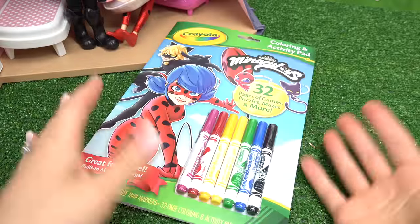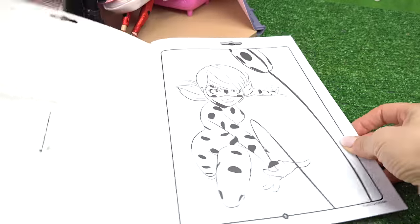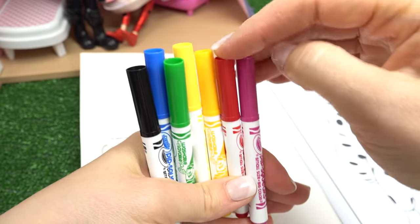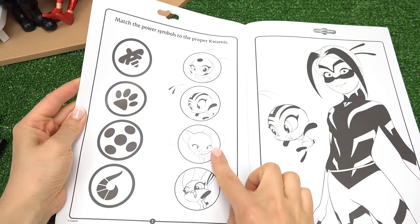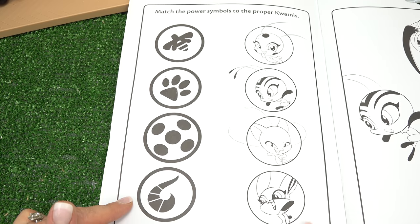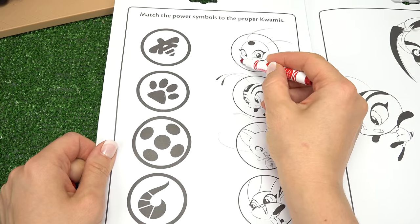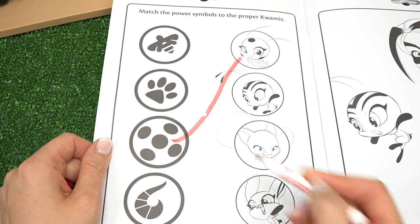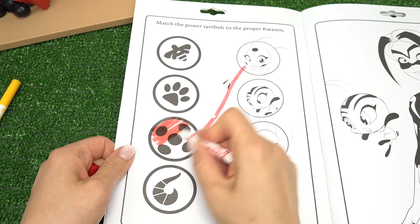Good little fans, first day of school for our Miraculous Ladybug heroes. Let's see their homework. Looks like they got a bunch of markers. We've got pink, red, yellows, green, blue, and black. First assignment is matching the Kwamis. Do you know the power symbols to the Kwamis? I'm going to pick the red color because we're going to start with Tikki. Here she is, she's so cute. Do you guys know her power symbol? If you guessed this yo-yo, you were right. Lots of black spots, plus I kind of want to color it in red.